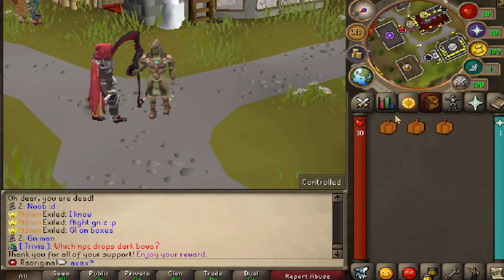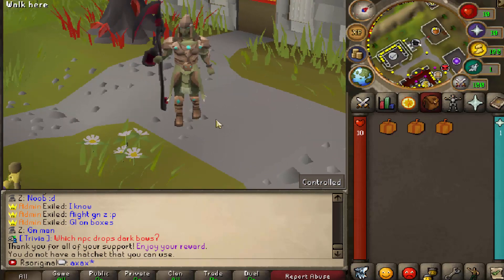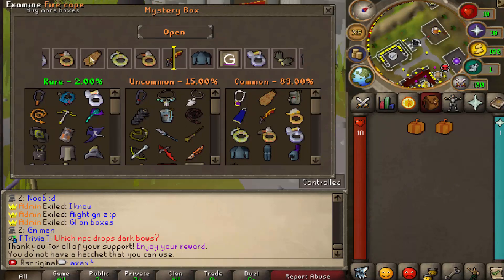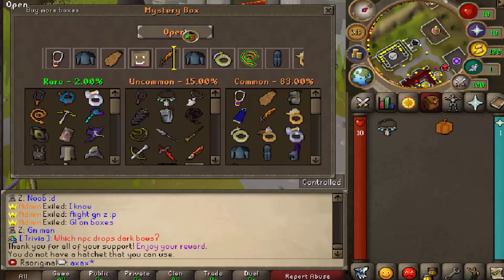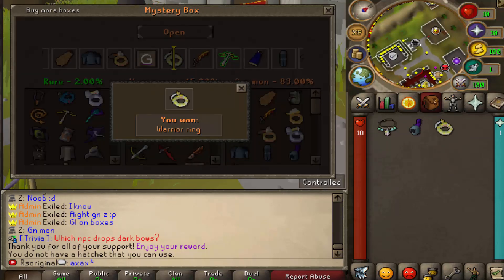And this is why I absolutely freaking love this server. We just got ourselves three mystery boxes that were just given to everybody online, and this is the really cool thing with being online constantly. We got ourselves three mystery boxes — let's see what we can get. It does show you the rare, uncommon, and common rewards: 2%, 15%, and 83%. Let's spin to win. We get a Doxic Staff of the Dead and Narcane's Dream Necklace. We get a Rune Skimmy in the next one, and then a Warrior's Ring.